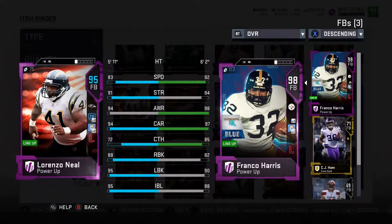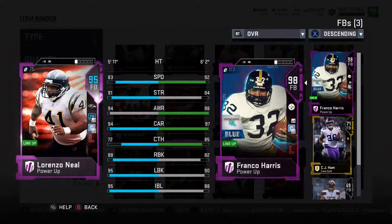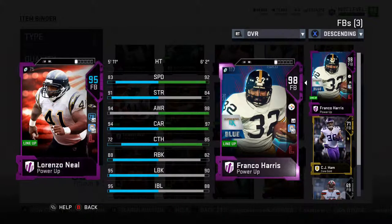Coming in at number 6, we have Lorenzo Neal. He is a tremendous talent at impact blocking and lead blocking better than absolutely everyone in the game. He is going to be due for an upgrade as an ultimate legend shortly, and he'll be able to run the ball with a little bit of enthusiasm as well. If you're not running some I or goal line sets where you have him lead blocking, he probably doesn't fit into your offense. But if he does, this is the player you absolutely need. Go out and get Lorenzo Neal if you run that I formation, strong or weak.